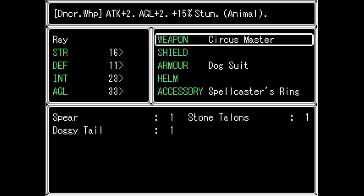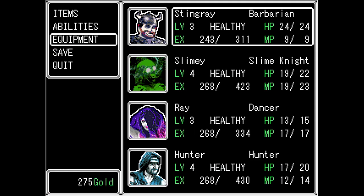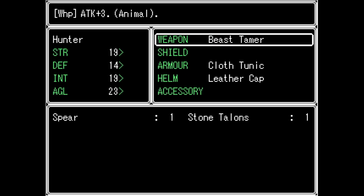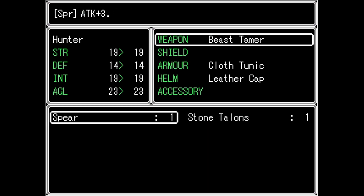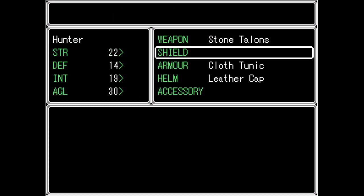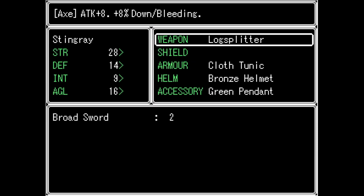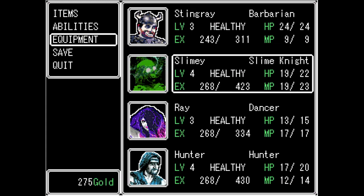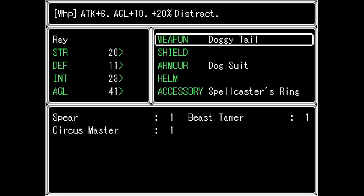A dog tail is a weapon — six to attack, ten to agility. The stun would be nice, but that attack is a lot higher. I'm thinking the stone talons may be good for the hunter — six, yeah. I think that's a good place to go for right now. Does anybody not have any armor? I think everybody has some kind of armor right now.